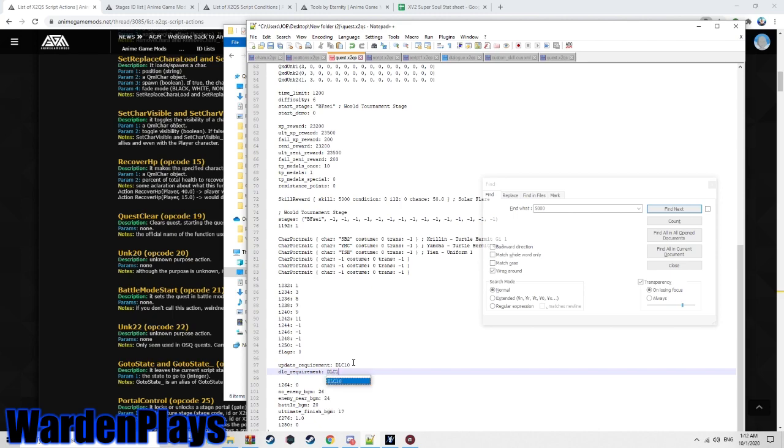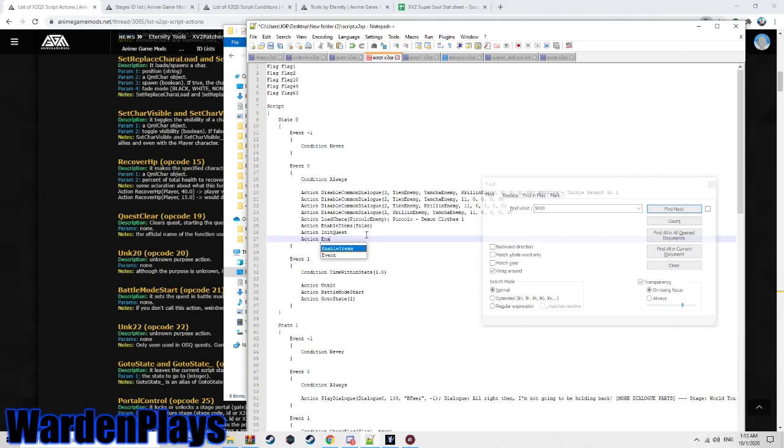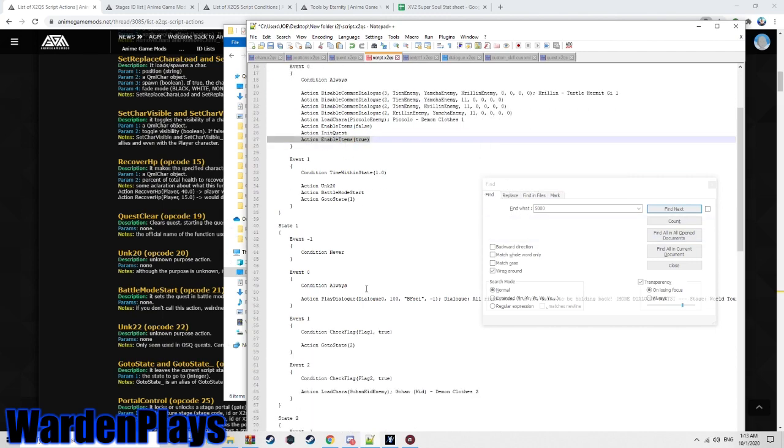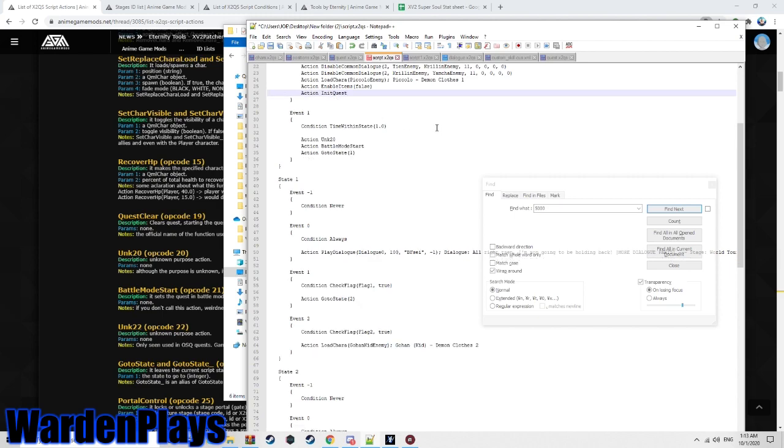For update requirement, always set DLC 10 — this locks the mission behind DLC, which helps prevent piracy. For enemy BGM, use Eternity's audio tool to find the song ID — 41 is pretty good. The BGM cycles: one plays when you're not near an enemy, the battle BGM plays when fighting, and the ultimate finish BGM plays during the ultimate finish. In the extra script section, we'll add 'enable items false' to disable items, since in parallel quests items are not automatically disabled like in expert missions.